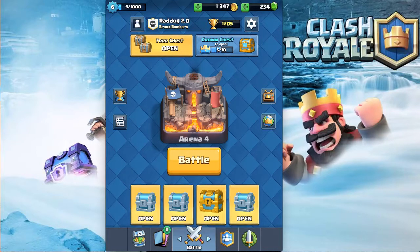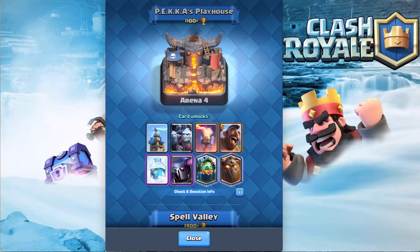What's going on guys, Raddogg here, and today we're here with episode 10 of our let's play series. Last episode we made it to PEKKA's Playhouse, which is great because it unlocks amazing cards like the Hog, the Minion Horde, the Inferno, the Freeze — all of these can be used in higher decks. In my level 10 account I use the Hog, Inferno, and Minion Horde.